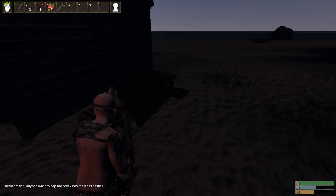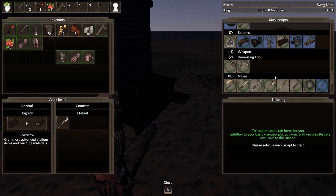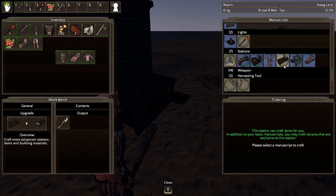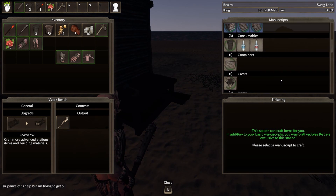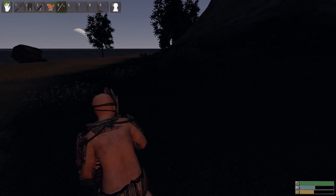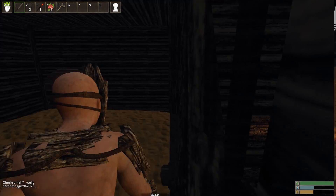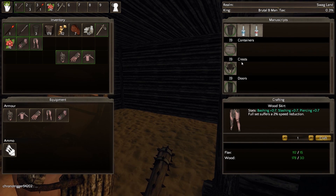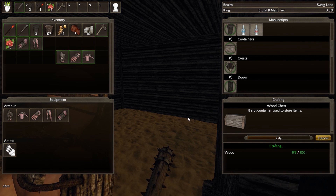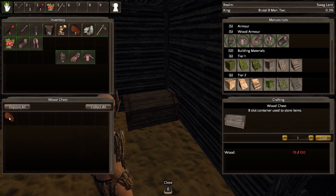Another thing we're going to want to make is a chest. You don't need a crafting bench to make a chest — you can just make it right out of your hands. There it is! You can just make it out of your hands; you don't necessarily need a crafting bench to make a chest. This is a basic wooden chest — you can make better chests as well, but this is the basic one. You want to have a place to store your items in case you run out and die and lose all your stuff. Press 6 like we did with the workbench, place it, and now we have a chest with eight slots. It's very useful.